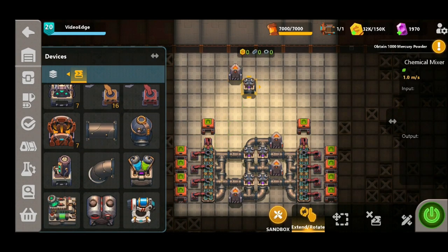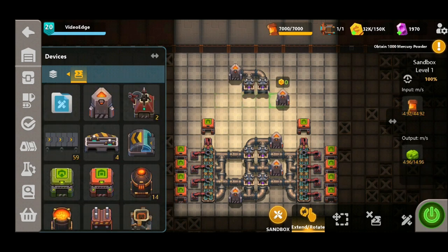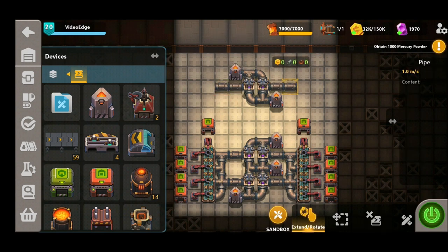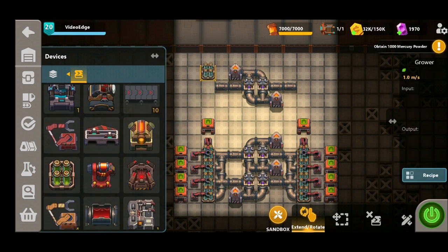So we've placed our fourth synthesizer here — this is going to be our hydrogen synthesizer — and because we've only got two synthesizers remaining we are limited to just using these two chemical mixers this time. We're then going to place down our fifth and final synthesizer, changing that to oxygen, and then connecting up the bottom two chemical mixers like so, which gives us two more outputs of water that we can then connect a few further grower buildings to.